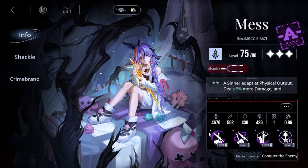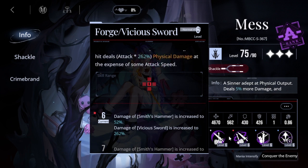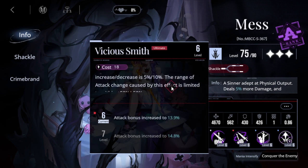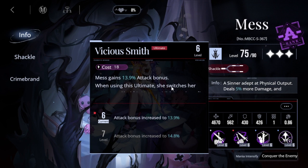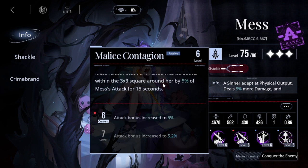I really like the Mess character. The voice acting was done extraordinarily well — I liked it immediately. It wasn't like Serpent where it had to grow on me. Mess is immediately an awesome character. She has a switch between weapons — a hammer and a sword, which are considered one — and she has different effects depending on which weapon she's wielding. She also provides buffs for the team, which is very nice.